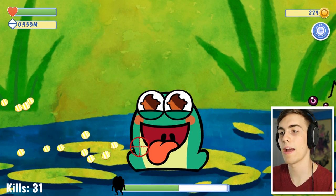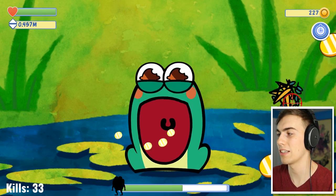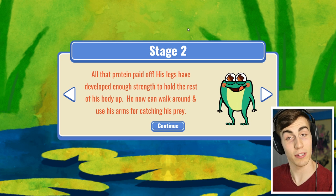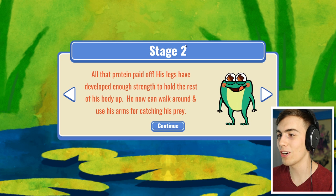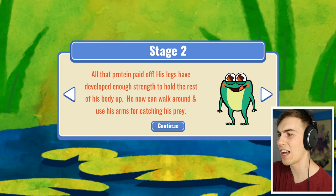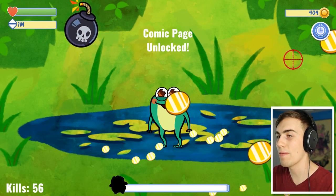I got a times fourteen multiplier right now. I'm assuming you only lose it if you touch a bomb. We just unlocked stage two! All that protein paid off - his legs have developed enough strength to hold the rest of his body up. He can now walk around and use his arms for catching. This is so much better than I thought it was gonna be - now we get legs!